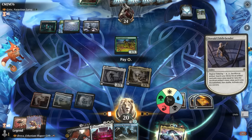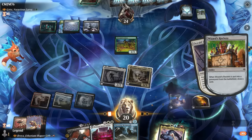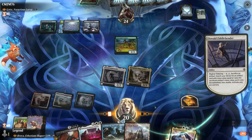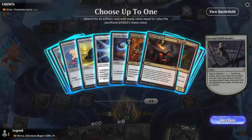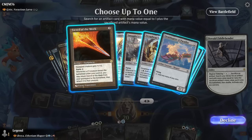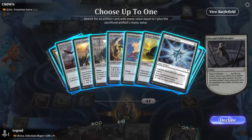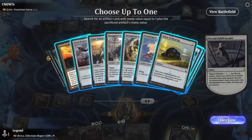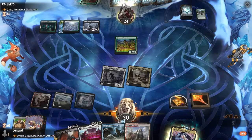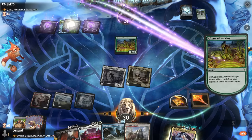Pay a white and sack the Rockets. Anything that ramps is probably fine here, although we have quite a few options. Ichor Wellspring is also a good one to sacrifice as it'll keep drawing. Sword of the Meek is also quite appealing since it can come back. We haven't seen Sword of the Meek in action yet, so we'll try that out. Next turn I can sacrifice it, maybe play Brea, and bring it right back.